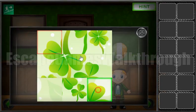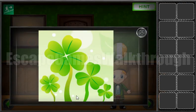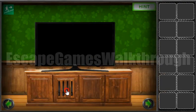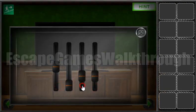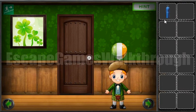Here's a picture of four clovers and they have different heights. So this is one, two, three, and four and we can use it here: one, two, and four. We've got the bottle so we can give it to that boy and go to the next room.